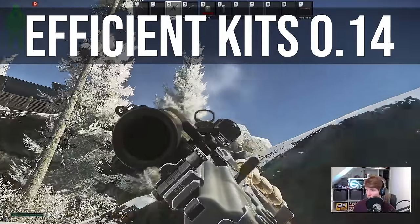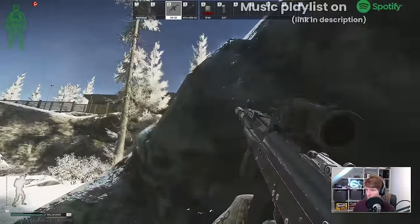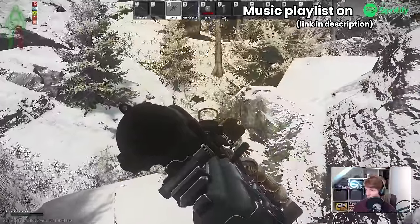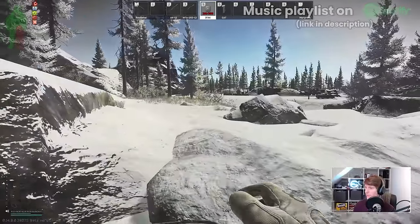Hello everyone, it's GigaBeef here. Today we're looking again at efficient kits, this time for patch 14, because a lot has changed on weapons, ammo, and armour. We're going to build three tiers of loadout starting at super budget and move higher in terms of trader levels and cost as we go through. So let's begin with the most basic but usable build.